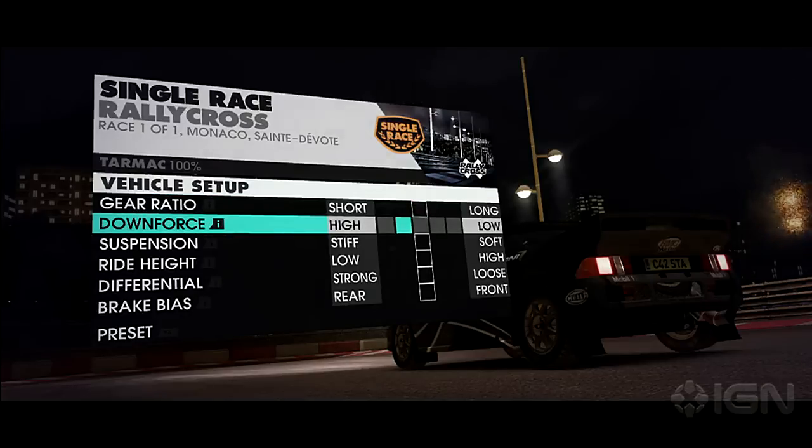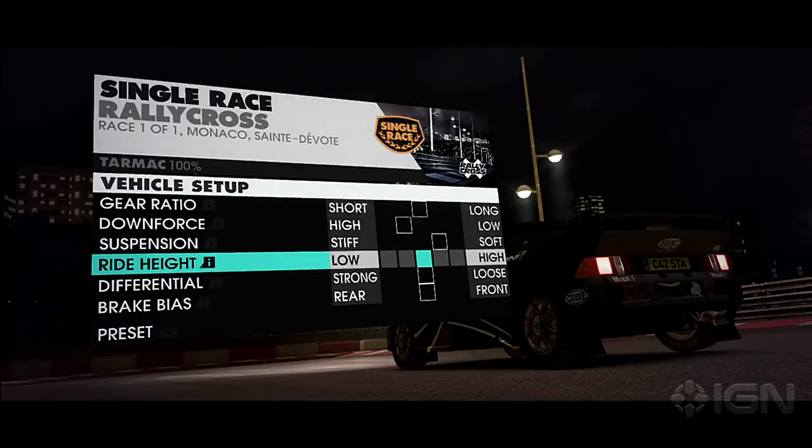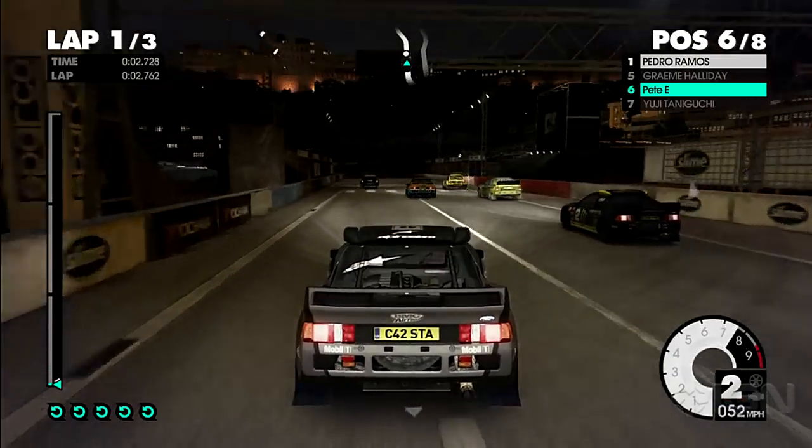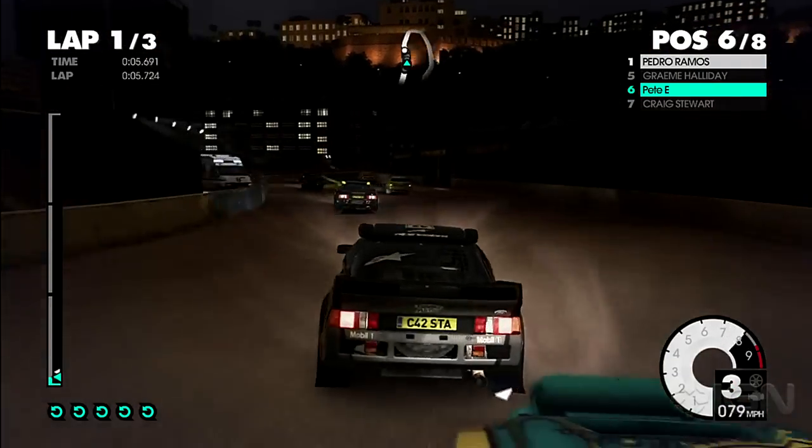Like its predecessor, Dirt 3 offers six tuning options to help deal with different terrain types and give the vehicle the handling it requires. Automatic tweaks happen between races, but every element is always open to customization, assuming one knows what they're doing.